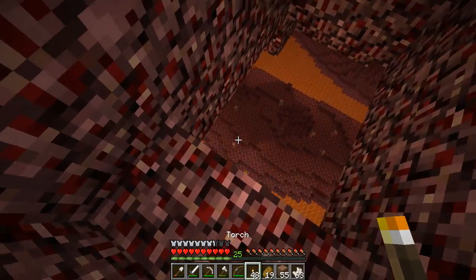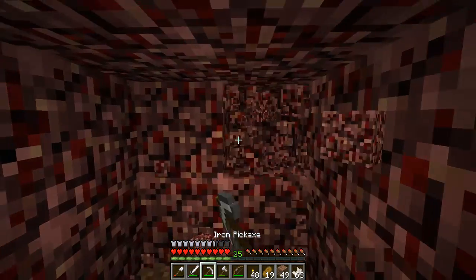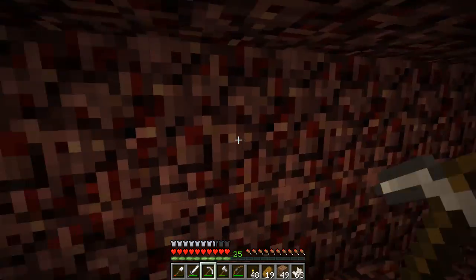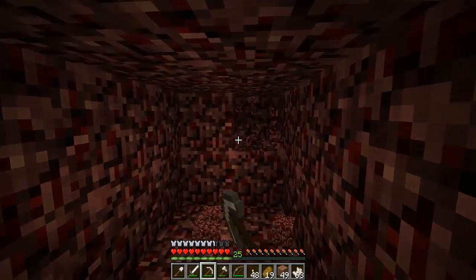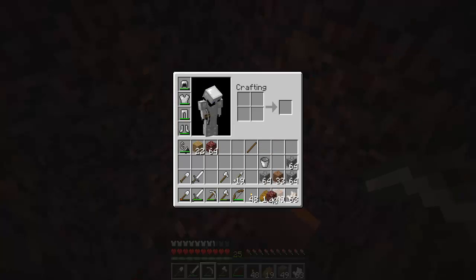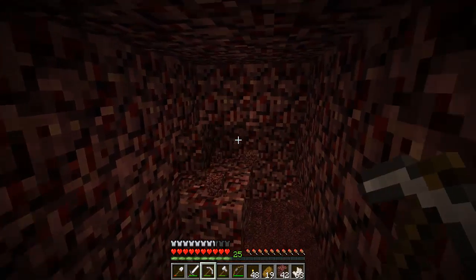We have got torches. There's just no way. We're going to have to build a path. You've just got to remember never to dig down because we'll just fall to our death. I never really looked close at the pixels in netherrack, but it's kind of strange isn't it? Once you look into it, it's got creamy bits and red bits. I don't know if you guys have noticed that before. Okay there's the wall — we're getting somewhere.